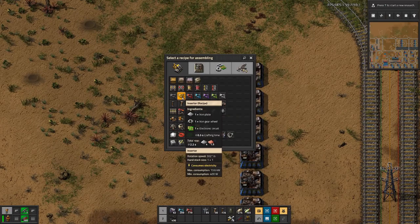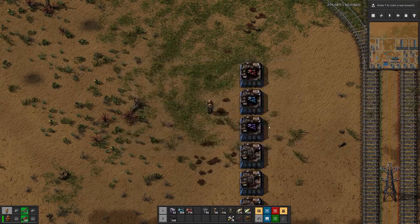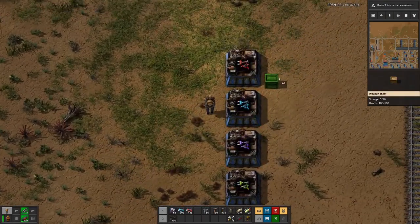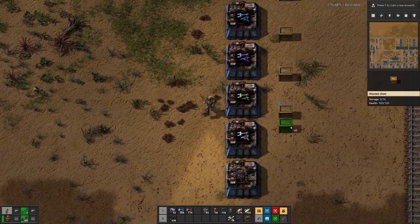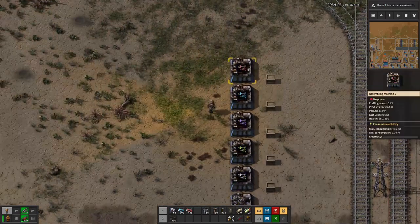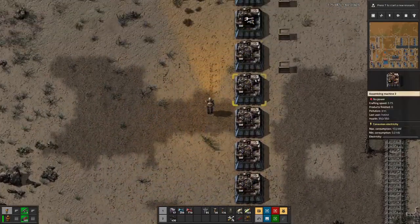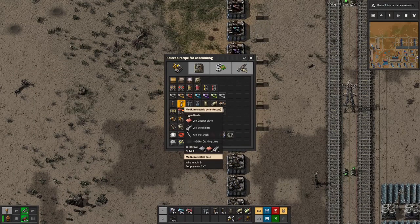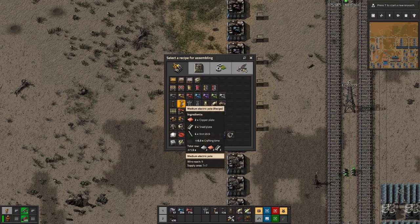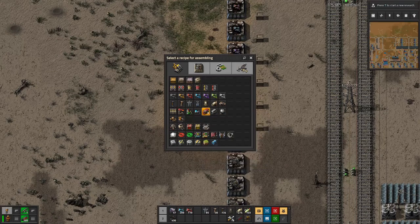Let's figure out what we need to build here. We don't need to build the basic inserters because we have them already, but we want to have the long-handed ones, the fast ones, the filter ones, the stack ones, and the stack filter ones. So let's figure out the input items for those as well. Then let's see what else we want to build here.